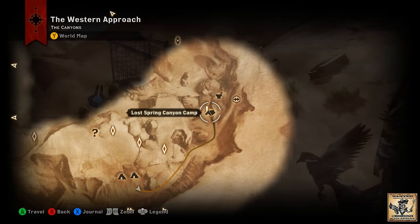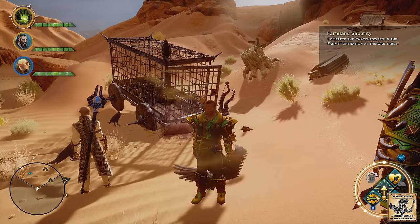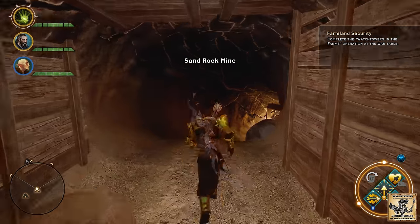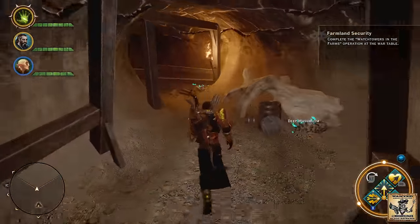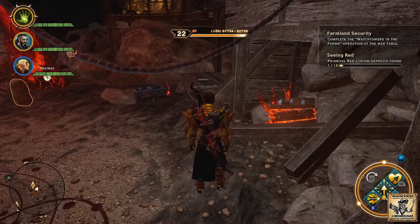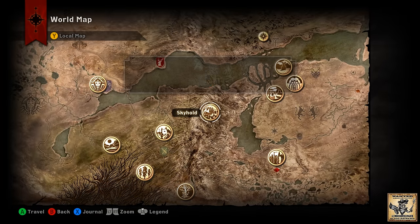Piece number one is going to be found out in the Western Approach near the Lost Spring Canyon Camp. Start from that camp, head out south, follow the pathway all the way down until you get to the caged wagon on the map. When you find the wagon, head up and inside the first of two caves known as the Sand Rock Mine. Head down into the mine — there were no spiders, thank God. Once you get inside, over on the right, you're going to find piece number one. Grab that and head back to Skyhold.